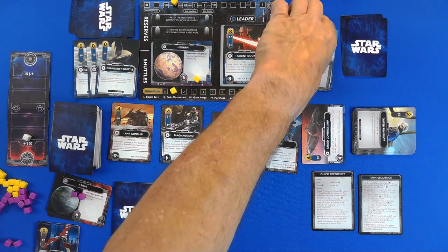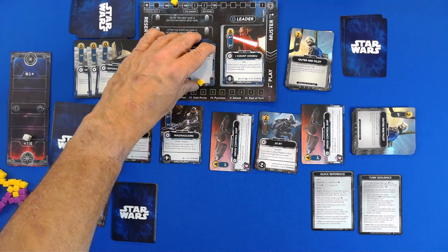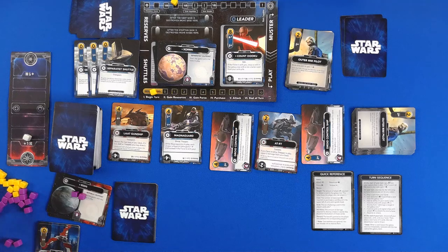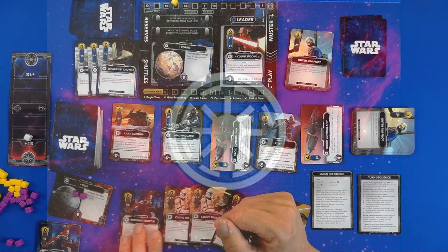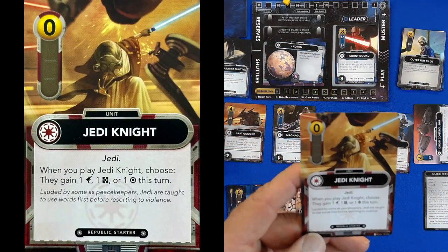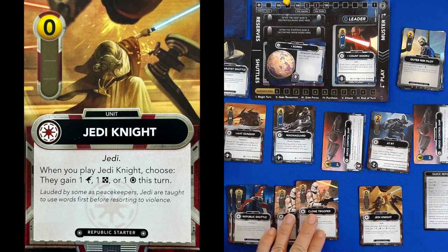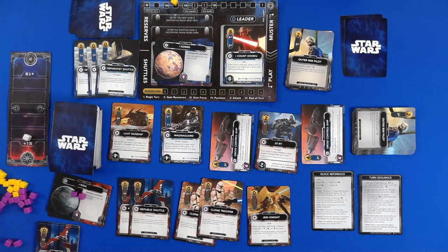Battle droid goes back, these guys are ready. Time for the Republic's turn. We should have two Clone Troopers, one shuttle, two shuttle, and a Jedi Knight. When you play a Jedi Knight, choose: they gain one attack, one force, or one to purchase with. So we have two to purchase with — we can get to three, but we're not going to get to three. So we will buy the ATRT.